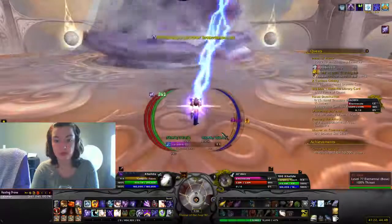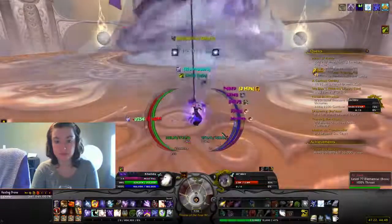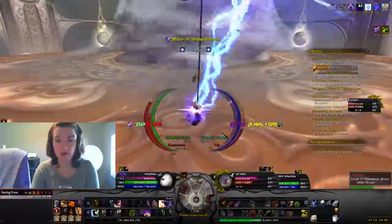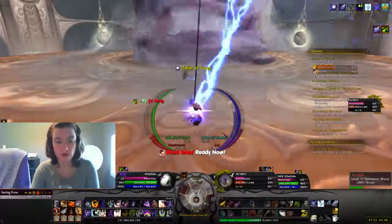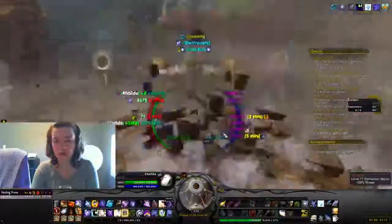Let's go. He's gonna electrocute us because he's kind of a dick. He's the air guy. The last guy we fought — Rohash — was the fire guy, or earth guy, I don't know. Okay, so he's dead. That didn't take very long.